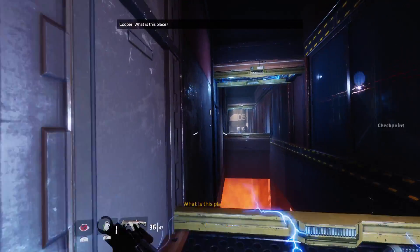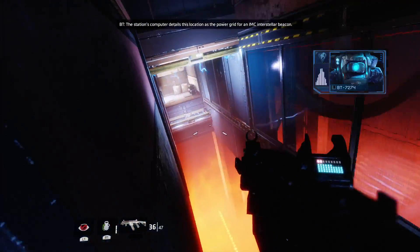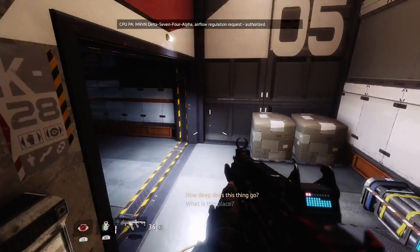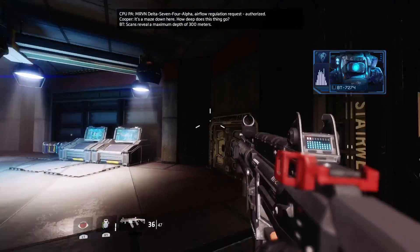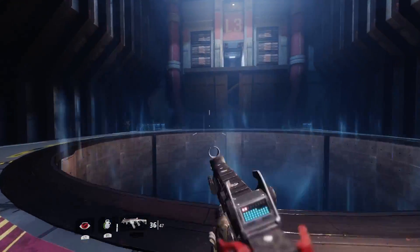What is this place? The station's computer details this location as the power grid for an IMC interstellar beacon. It's a maze down here. How deep does this thing go? Scans reveal a maximum depth of 300 meters. Pretty deep.